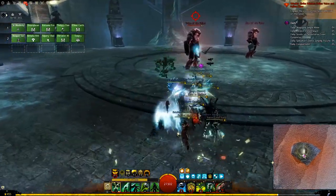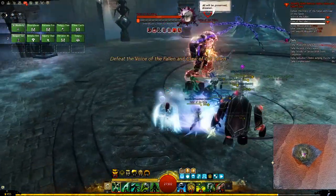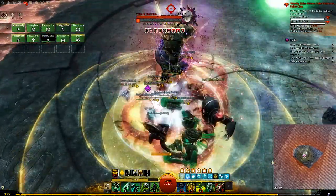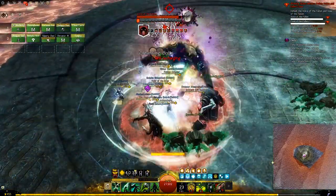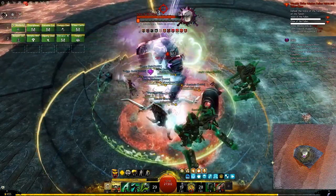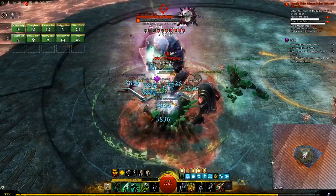Having better gear is very important for endgame content, so in this Guild Wars 2 Ascended Gear Guide, we will learn how to get ascended weapons and armor from the Icebrood Saga Strike Mission's rewards. At the end of the video, I will give you a few tips to get fast ascended gear for all your characters.